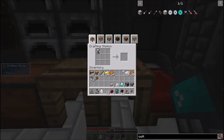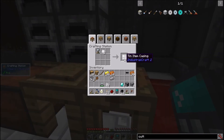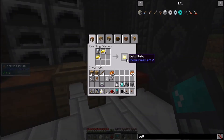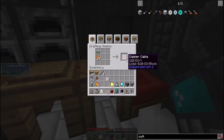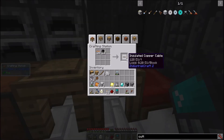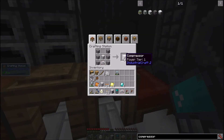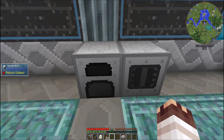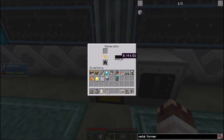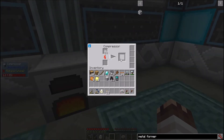Here's what I need: 47 iron plates, wire cutters, 3 tin plates, a tin wire, an insulated tin wire, 10 item casings, and an RE battery. Then 18 gold plates, 18 copper plates, another forge hammer, 5 bronze plates, and 36 copper cables. Also 3 basic machine casings, 12 insulated copper cables, 2 electronic circuits, a generator, and a compressor. For now, I'll just place my generator and compressor here — I can move them later with a wrench. I'll throw coal in to start making power and start compressing these plates into dense plates.